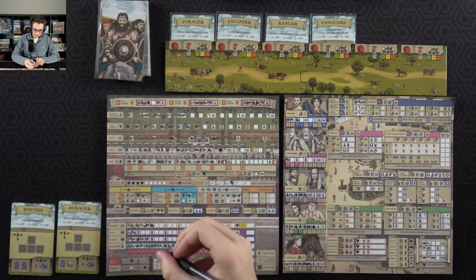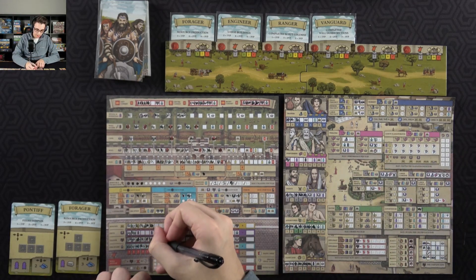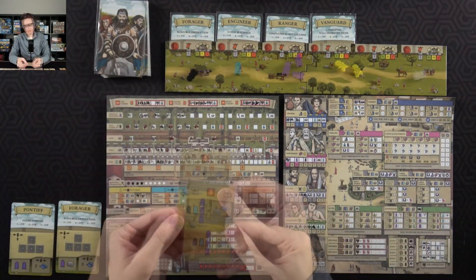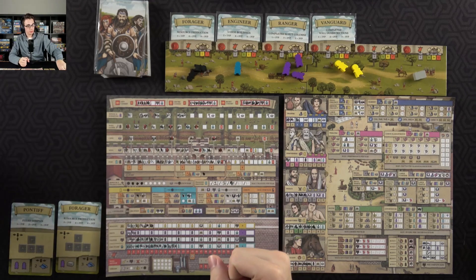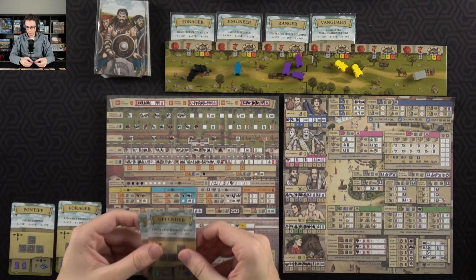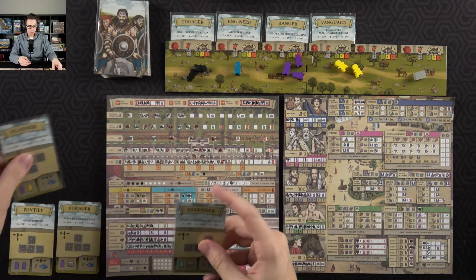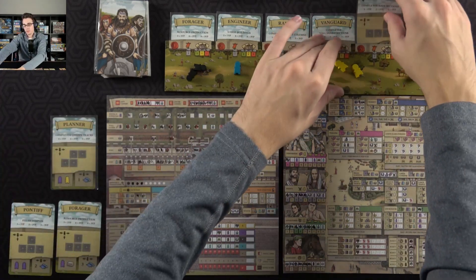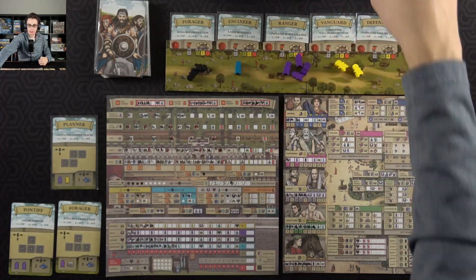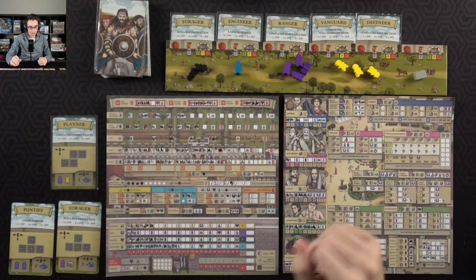Since I blocked all those, I get three valor, which will start me with a soldier. Let's see what my supply card is and my path card options: either complete citizen tracks or completed wall sections. I'll probably go with the wall section — tends to be a little bit easier to complete. That will get me an additional servant and civilian, both should be incredibly helpful.